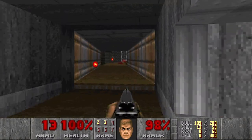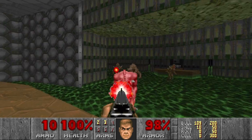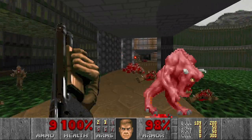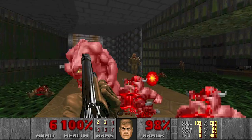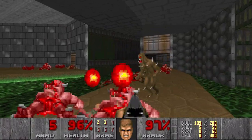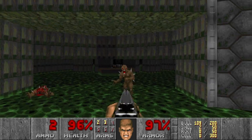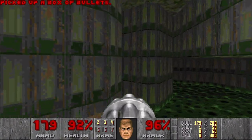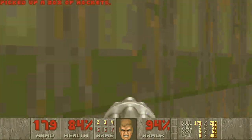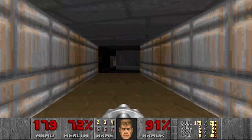Let's see — some imps there. Go away. Another secret, probably. Give me the chaingun. Thank you. Anything here? Some more rockets. And more damaging floors, of course.